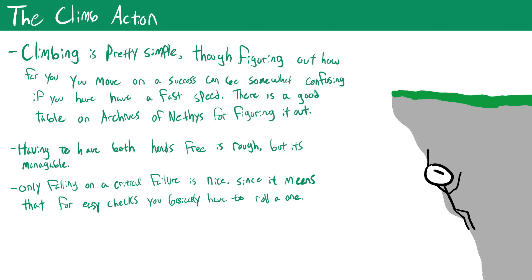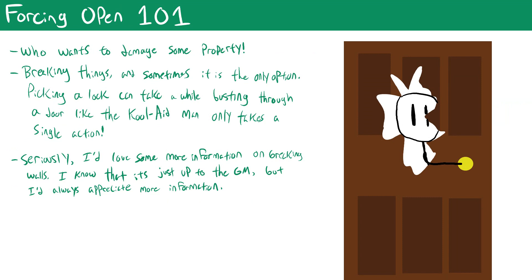Paizo provides sample DCs to make GMing easier. Climbing a ladder or low-branched tree is DC 10 — pretty much anyone can do it. A rope or normal tree is DC 15, while a wall with small handholds is DC 20. Climbing on a ceiling or rough rock face not designed for climbing is DC 30, and a perfectly smooth surface is DC 40. Climbing is a pretty straightforward action and hopefully easy to implement into your games.